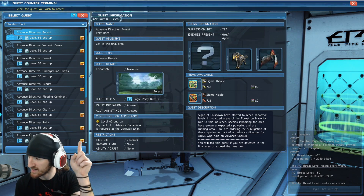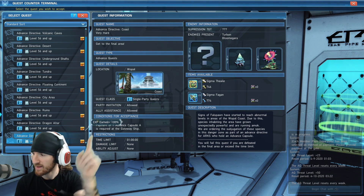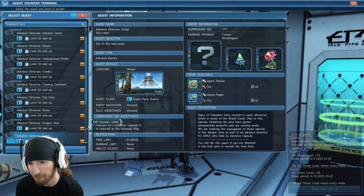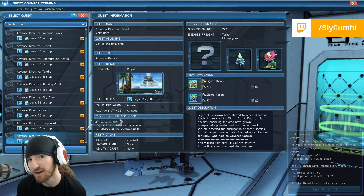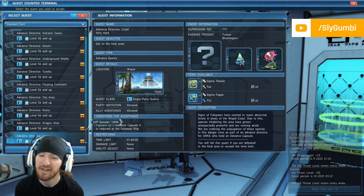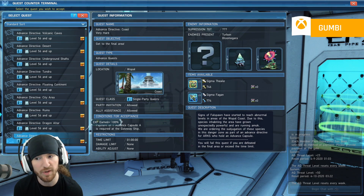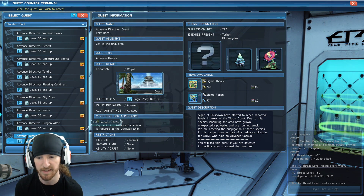Advanced missions also have a little XP icon — a tooltip shows XP earned 100% bonus, so it's basically double XP. When you max them to plus 50, the enemies become harder, higher level, more enemies spawn, and you get better meseta and rare drop rates. You also get more XP per enemy on top of the double XP bonus for the mission type. These are by far the best way to level and get items in the NA version right now. Make sure you group up and do PSE bursts to get capsules for the next mission. Do them in order: ABC and DEF.